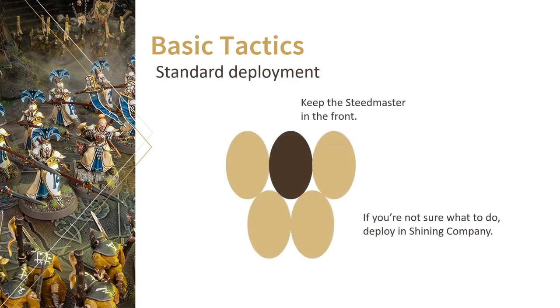As for deployment, when in doubt deploy them in Shining Company. You can always break them out later and the only thing you'll have lost is a run move. Since Dawnriders are already so fast, you'll hardly ever need that anyway. Keep your Steedmaster in front as well, since you'll want his sword to be in range when you eventually find yourself in combat.